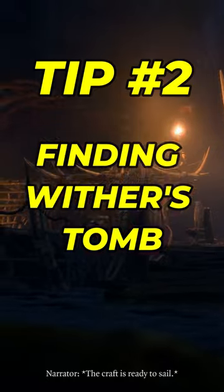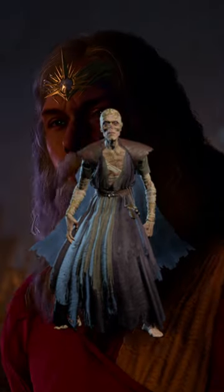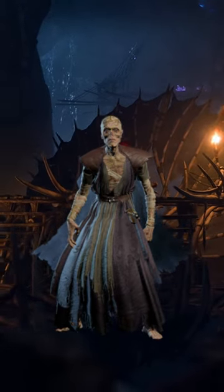Tip number two: finding Wither's Tomb. Wither's can be found at the Dark Crypt among the ruins, just north of where you begin on the beach after you crash. Finding this guy is a really good idea because he allows you to respec not just yourself, but all your NPCs — and you can even change a class for 100 gold.